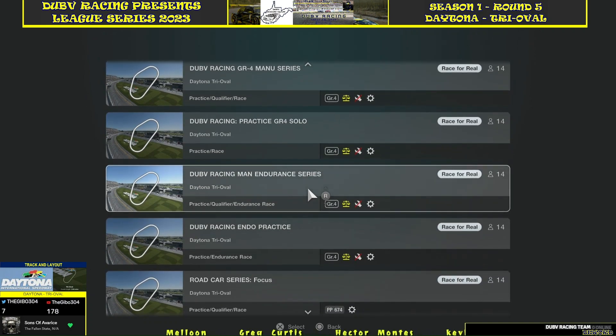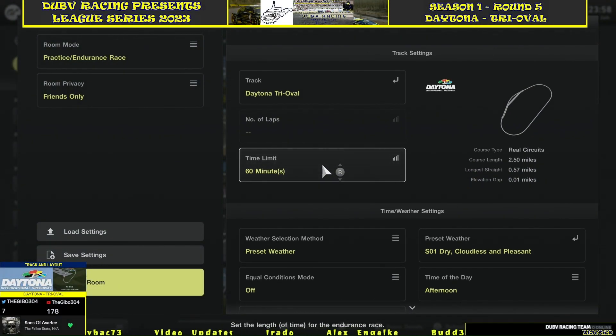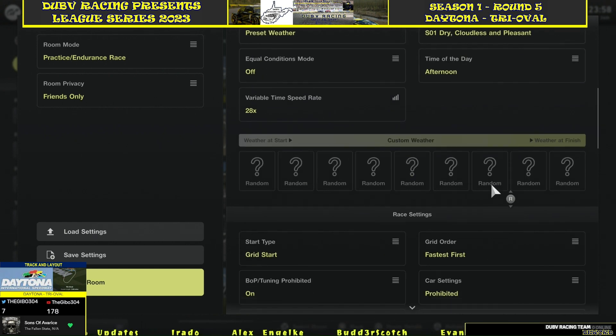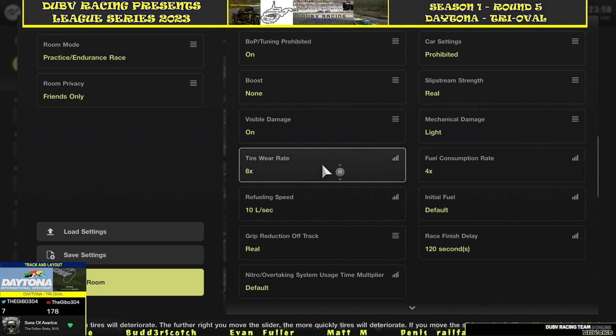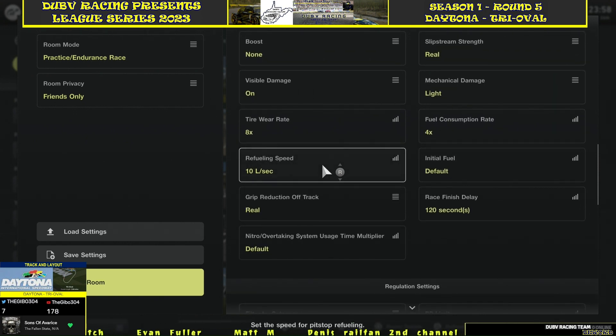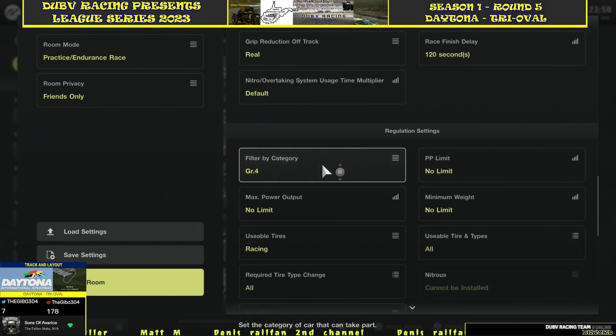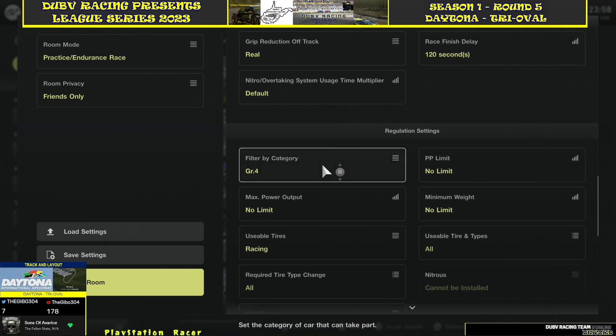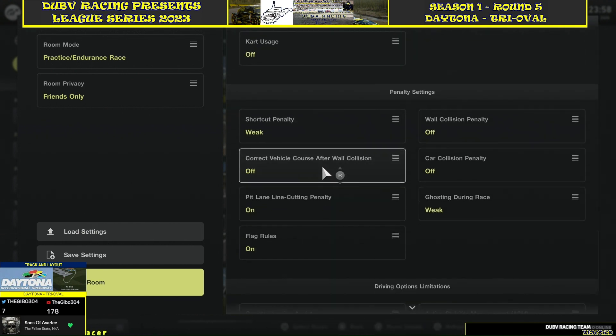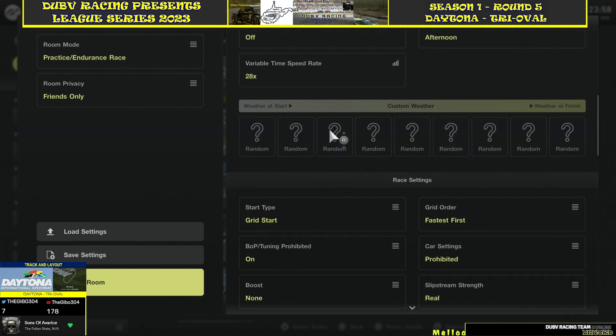Loading up the endurance. For the endurance, of course we've got our 60-minute time limit. We'll be starting it off in the afternoon. Grid start, fastest first — eight times tire wear, four times fuel consumption. Qualifications for all these tracks will be the five-minute format. For the endurance race this week it will be the GR car, all tires still required. That's the endurance series this week.